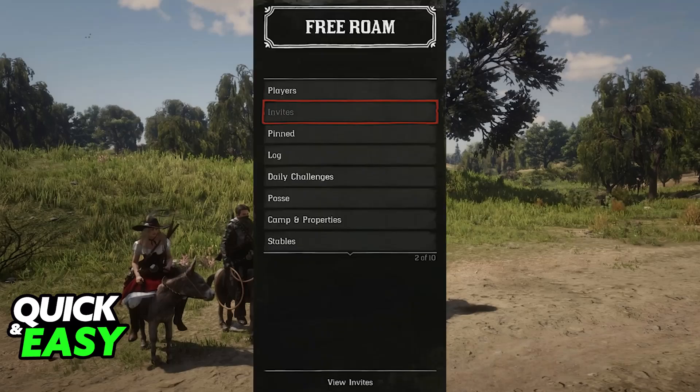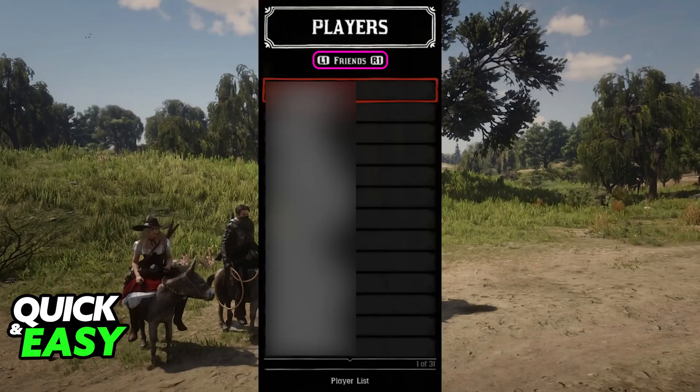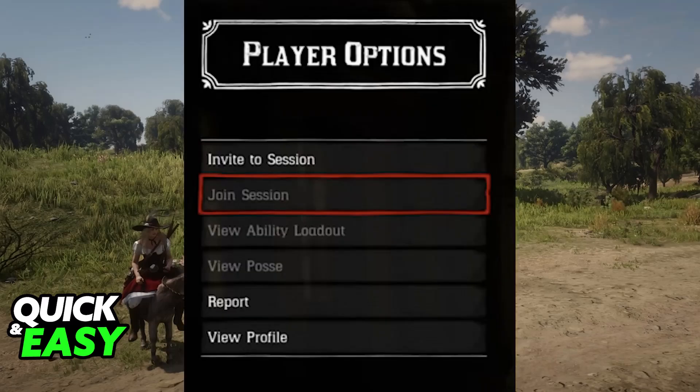In summary: spawn in Free Roam, open the menu — you can press left on the D-pad to see the Players option — and once you go inside of Players, just highlight the friend that you want to invite, select them, and you will be able to choose between the two main options to play together: Invite to Session or Join their current session.